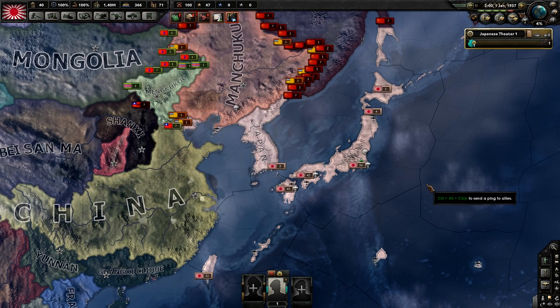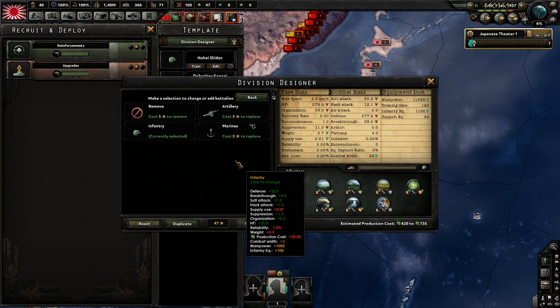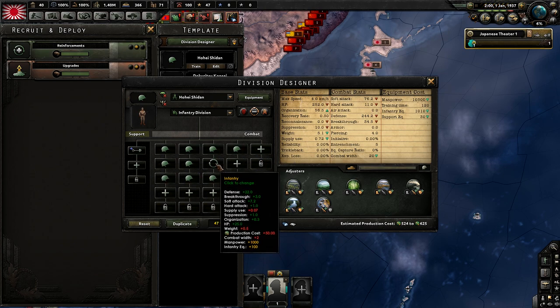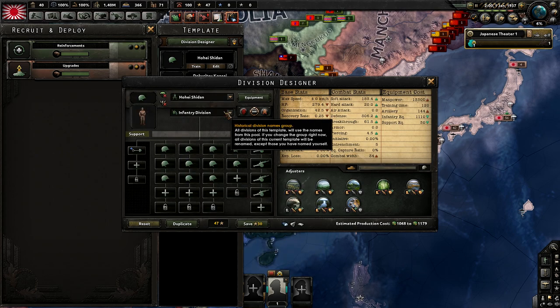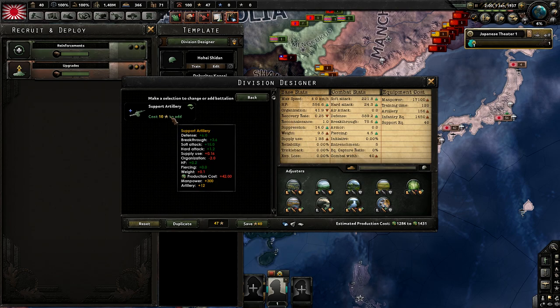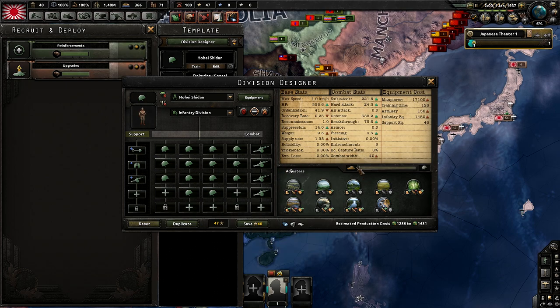Now we're in 1937. For the army, continue one division training until June, then make some templates. Your first template is a 20-width infantry division — remove the recon company to help with logistics problems later on. This will hold the line against China if they're pushing you. For your second template, make a 14-4: 14 infantry and 4 artillery. Then duplicate it and add a recon company, artillery company, and engineer company. You'll use the 20-width and 40-width templates when you attack China.